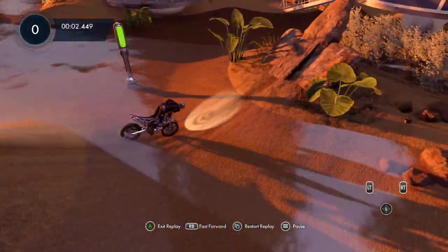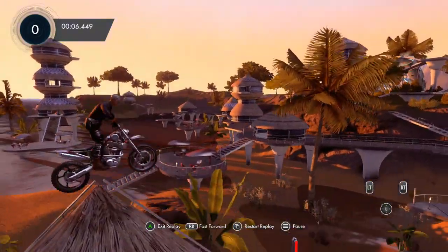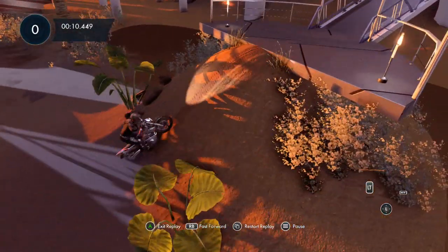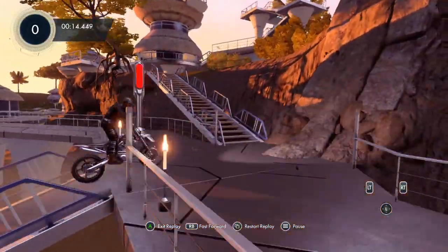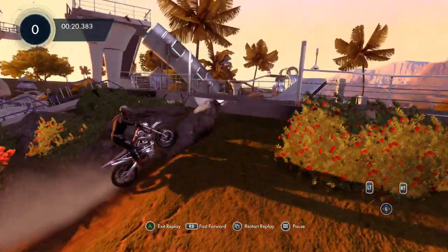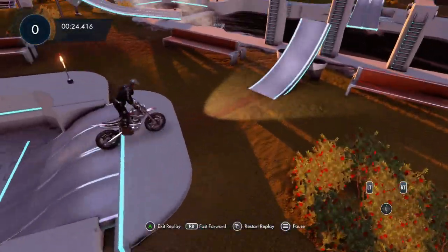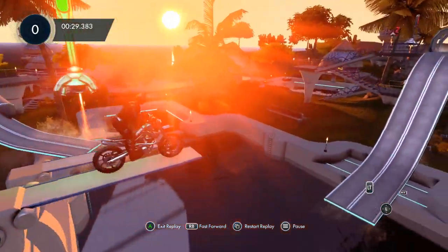Just gun it forward and get up onto here. The hardest part of the map is definitely this section - you want to go downwards on your front wheel, then gun it. As you're coming off that little hut, your back wheel is going to hit the dirt first and you'll go up and over this part. Just gun it up and you'll make it. Then slowly go up onto here, full throttle up onto there, and full throttle off the ramp to make it up here.